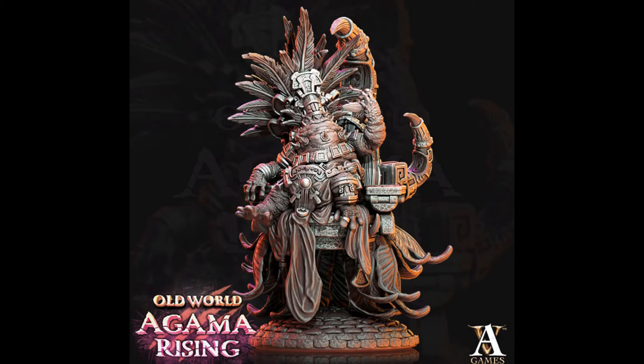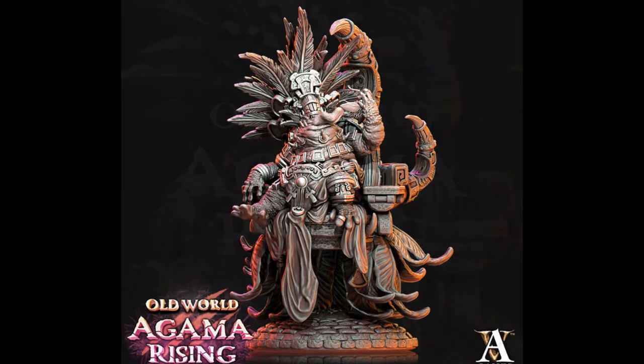Now we have another Slann — this one is on a palanquin. This guy has two versions: one with his tongue sticking out and one without. Something I love about these guys is the amount of personality you can see in each sculpt. The toad isn't sitting there idly — he's snacking on an insect the size of a cat, a much more important task than the battle that is likely in front of him.